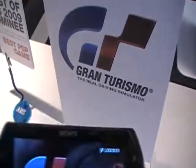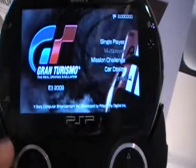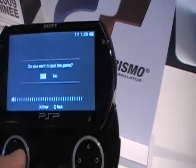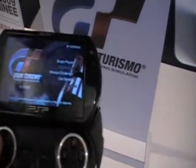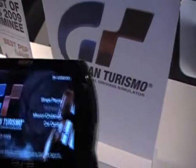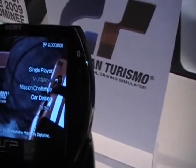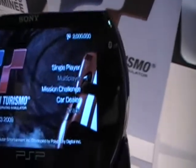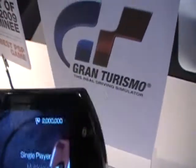Up here we've got the wireless icon and the PlayStation Home button. Pressing it asks if you want to quit the game — obviously I don't want to right now. And then you've got the menu of the game: single-player, multiplayer, mission challenge, card dealer and trade, and whatever that 2 million number means — I'm not exactly sure.